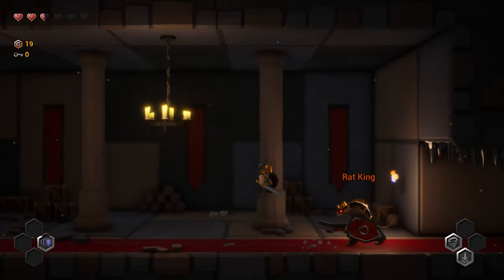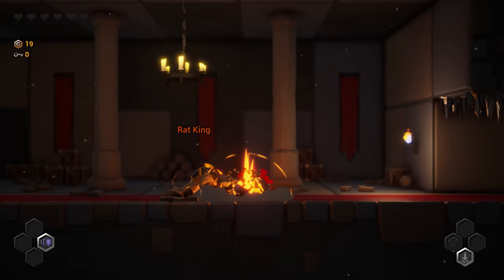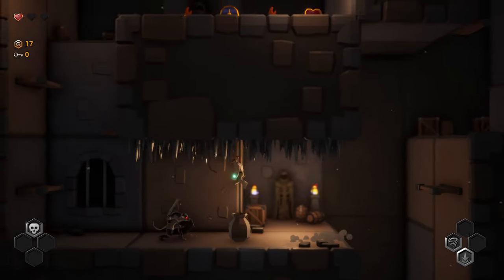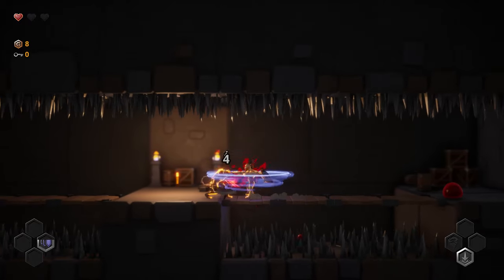To make the boss battle a little more epic, I have added a super slow motion effect if the Rat King kills the player. I think it looks super cool — in fact, I've added the slow motion effect to whenever the character dies in general.